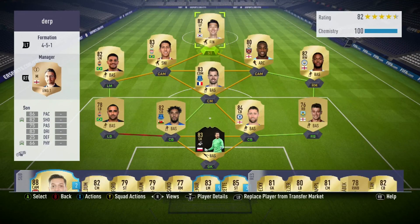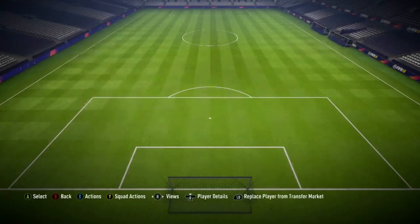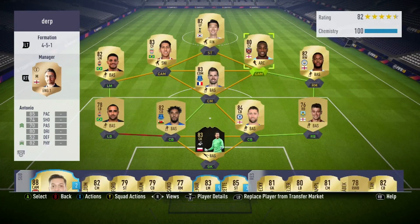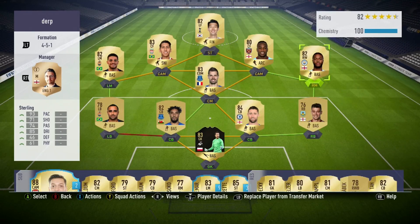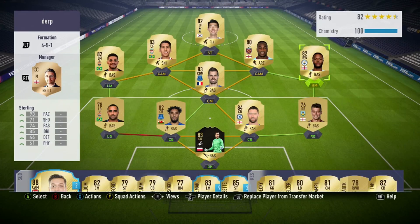So your centre forwards, your striker, or out to your left and right mid. When you're looking at your left and right mid, you need pace - you need pacey players. I've got 92 pace and 93 pace, because they are going to be going up and down. They also act as extra full backs. They sit just in front of the full backs, a little bit deeper than your traditional left mid, right mid, or winger, because the CAMs push them back. So it's almost like a wing back in front of your full back, giving you that double up down the wings defensively, which is very good.